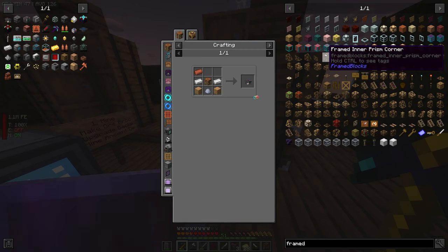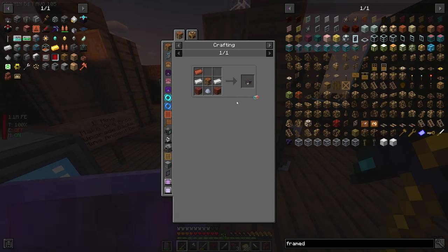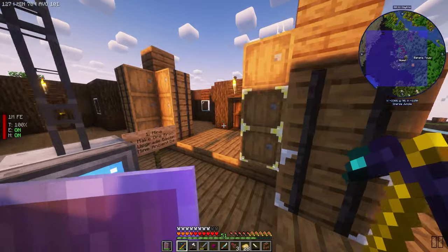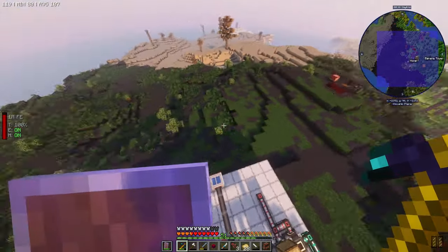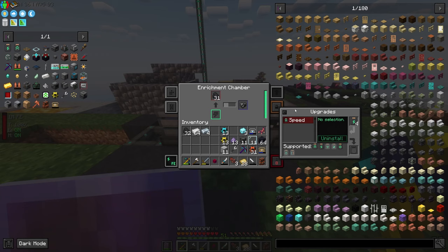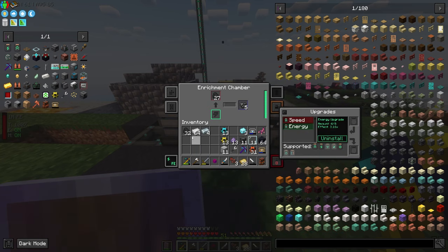I didn't realize this at first, but framed blocks are in this pack. I've never used these but I see them used so much, so I might want to try my hand at using these. Since we're going to need one anyway, I'm going to make an energized smelter to smelt up some cobbled deep slate and then maybe lay out a power grid area to move all of our power generation. I went ahead and made a few speed and energy upgrades — we'll use these for our smelter but also on the enrichment chamber to get enriched carbon and make some steel very quickly.